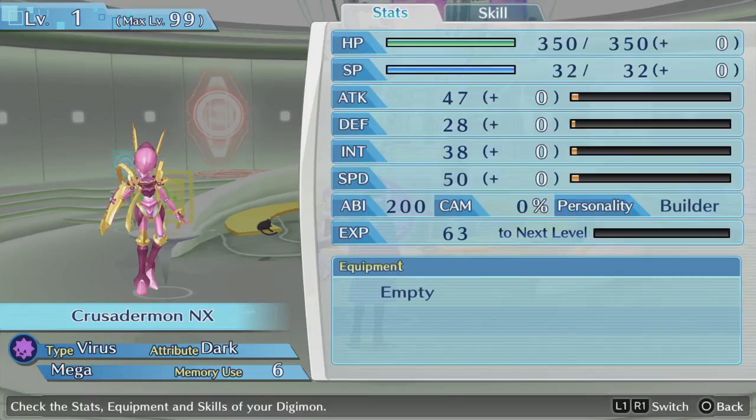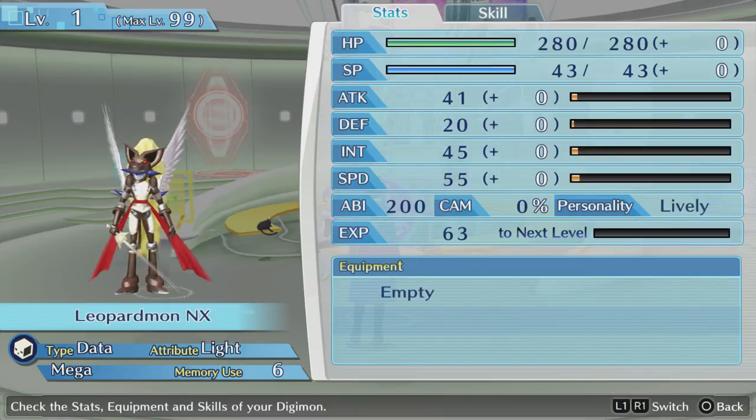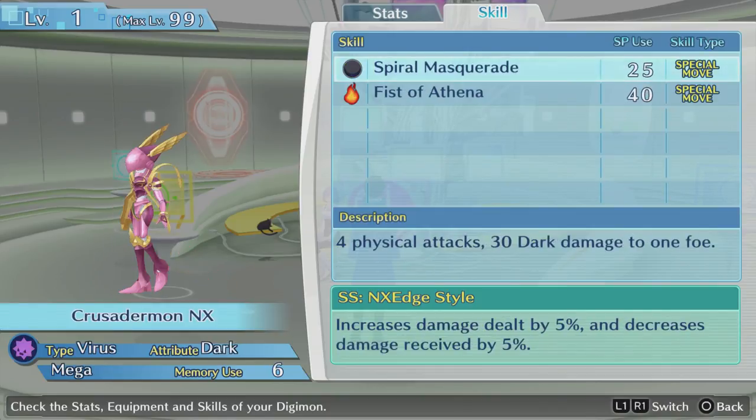They seem to be about as good as their taller counterparts, at least the same in terms of skills. This guy — I like... actually maybe not, because it's NX Edge style. But I like the idea of this one — increases Yen in battle and serves as successful escapes. That sounds dope. Damage decreased by 5%, maybe 50% would be pretty good.